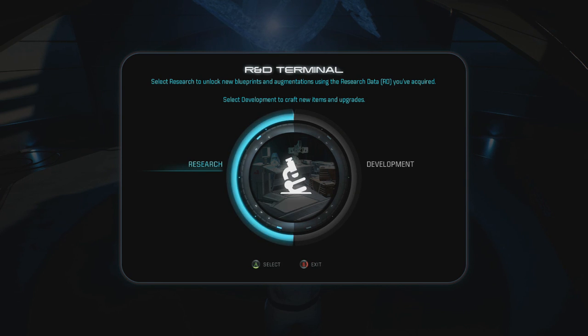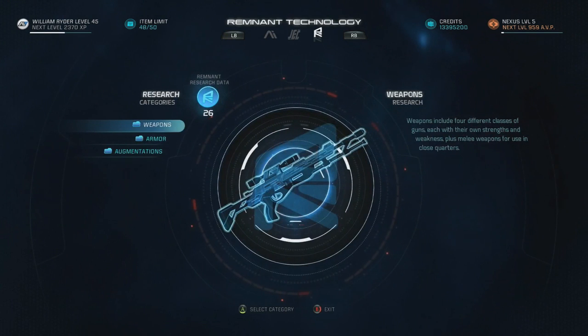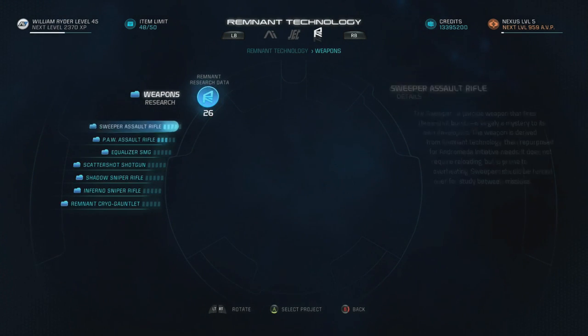It just so happens that both of them are under the Remnant Research Data — this is where you're going to find them both. It's the Sweeper and the PAW that you will find right here.